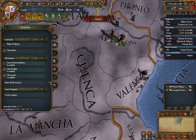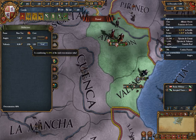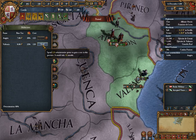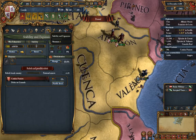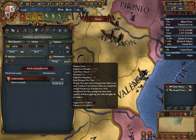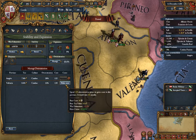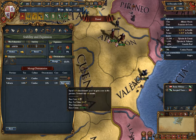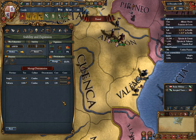Another way to do it is through your production interface — there is a 'make into a core' button. It tells you how much overextension you have and what provinces are contributing, which is important if you want to reduce overextension and thereby lower national unrest. But the best way, in my opinion, is through the Stability and Expansion tab under 'manage overextension.' When you click 'make core' there, it doesn't ask if you're sure, which means if you have ten provinces to core, you can just quickly fire through them all. So we're going to make this into a core through this page, and that's going to take 18 months as well.